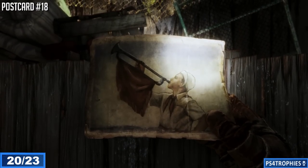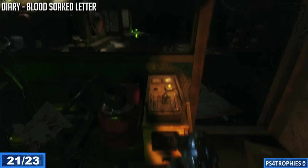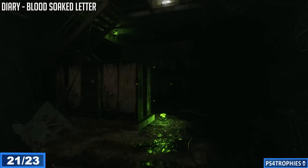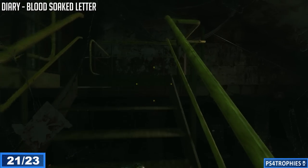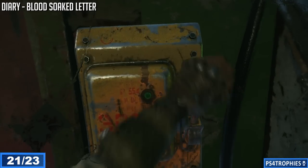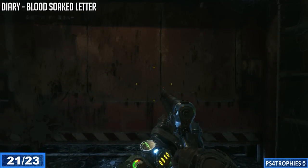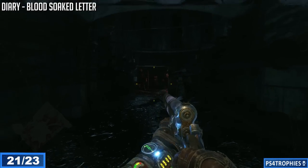On the wall there's a bunch of pictures and one of them is the postcard — it's well hidden within that set of pictures. The blood-soaked letter is found when you're in the underground area full of spiders. It's very dark; find gas, turn on the generator, then head up the stairs to a big door. As soon as the door opens, the blood-soaked letter will be right in front of you next to a body on the ground.